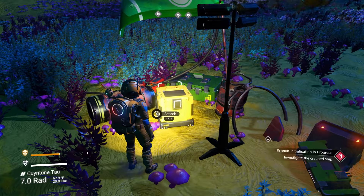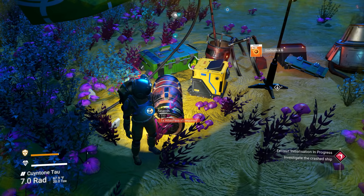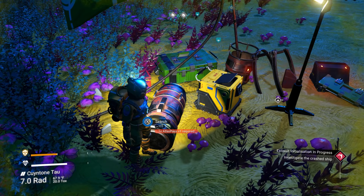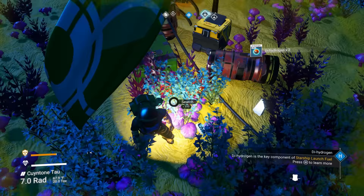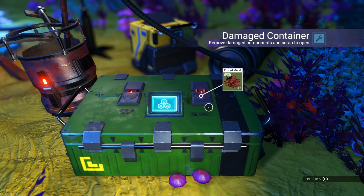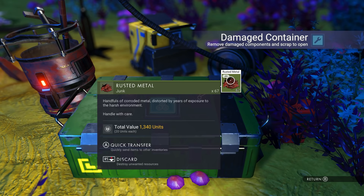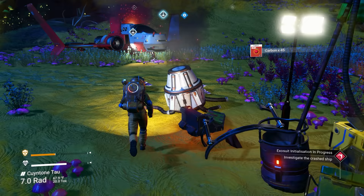Around the ship you'll find yellow and sometimes red boxes — you can open the yellow ones for random items like sodium. The red tubes require an Atlas Pass, which is a later-game access card. Some doors need an Atlas Pass V3. Damage containers have special items and the broken locks mean you can access them — though rusted metal inside isn't worth keeping early on.